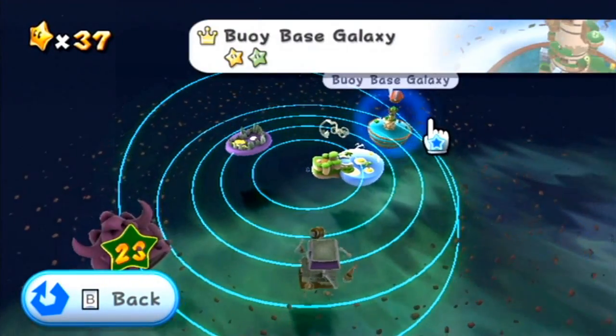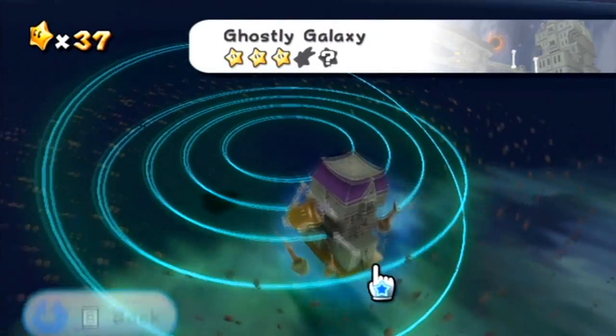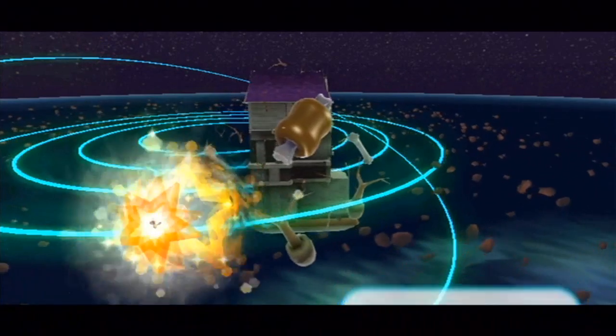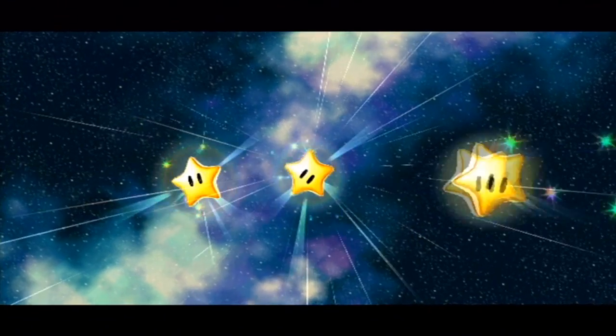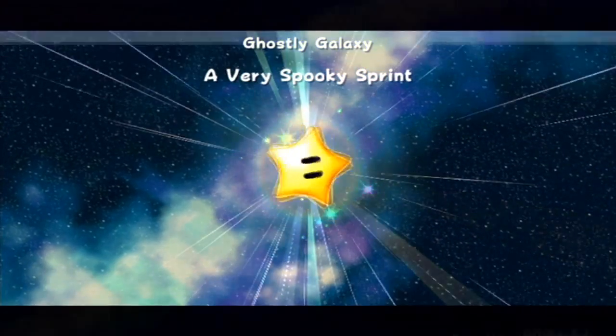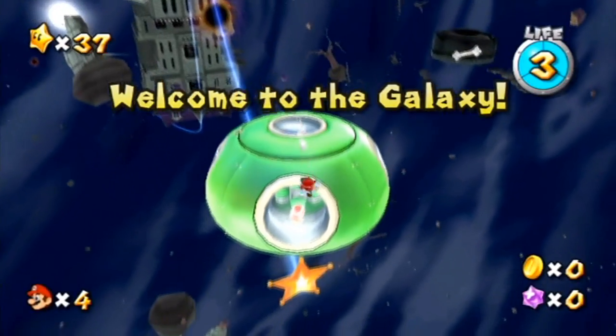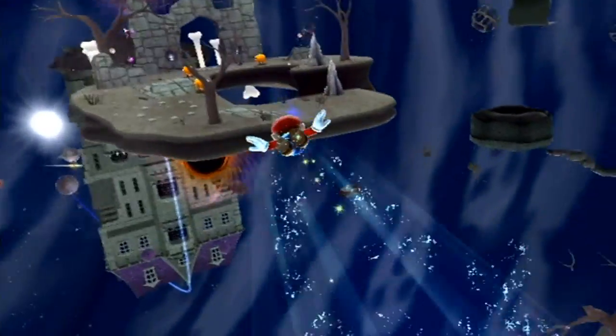We have finished Bubble Breeze, we have finished the Buoy Base Galaxy, we have finished Beach Bowl Galaxy, and we have one star left here in the Ghostly Galaxy because we can't get to the comets quite yet unless they come at us. So when the comets do come at us, we'll go after them. Ghostly Galaxy — a very spooky sprint — and this is where we're going to be finding our hidden secret awesome star. Let's hope that it doesn't give us too much trouble, and let's hope I can find it quickly. You guys have actually given me tips on where it is located, so I should be okay.